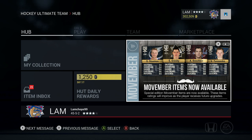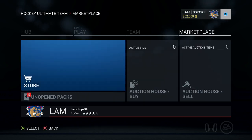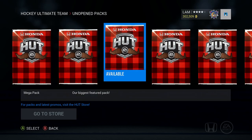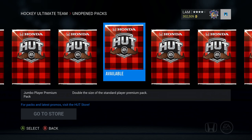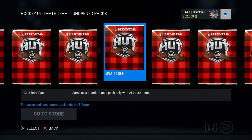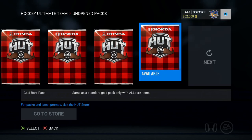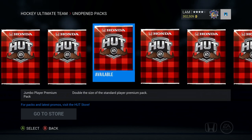I haven't posted a video in about two and a half weeks, but I've been saving up packs. You can see we've got 30 unopened packs — eight mega packs, five jumbo player premium packs, 125k packs, and 16 gold rare packs. This adds up to about 1.305 million coins. Let's get these packs opened up, starting with the mega packs.